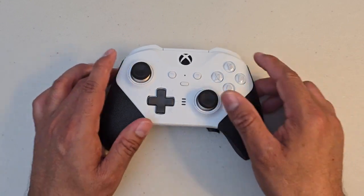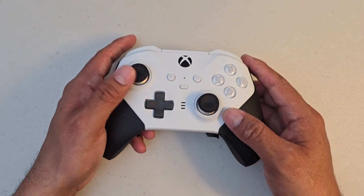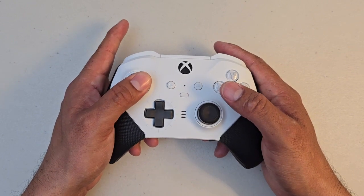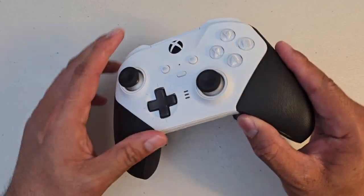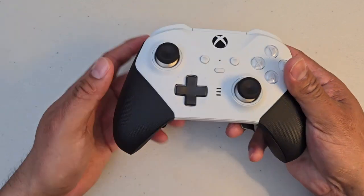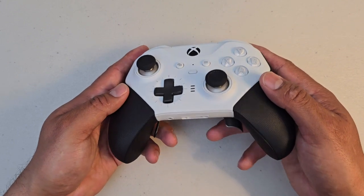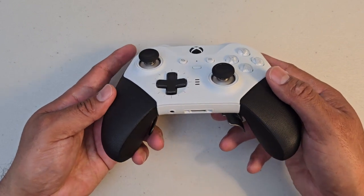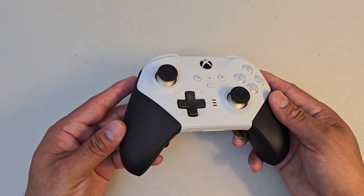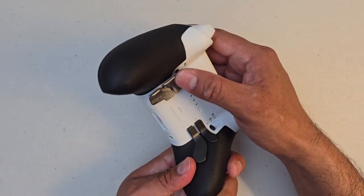For my sticks, the right stick is for aiming and looking around, and the left stick is for moving left, right, forward, and backwards. Pressing down on the aimer is melee, and pressing down on the movement stick is sprint. I also have paddles on a programmable controller. The top left paddle is sprint, the bottom left is zoom or scope for the sniper. The bottom right paddle is for pinging enemy locations, and the top right is for changing grenades.